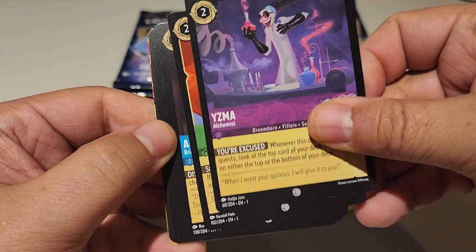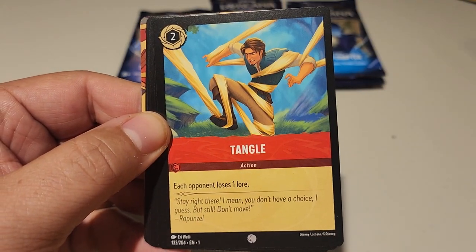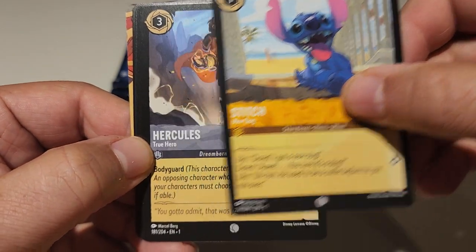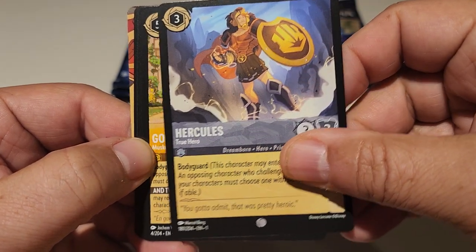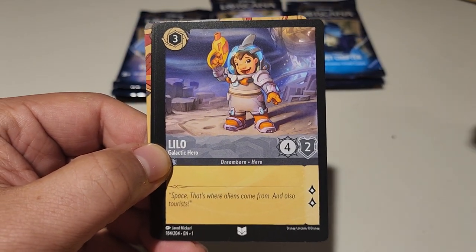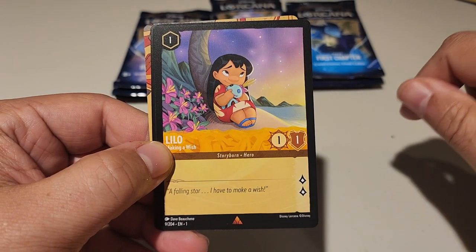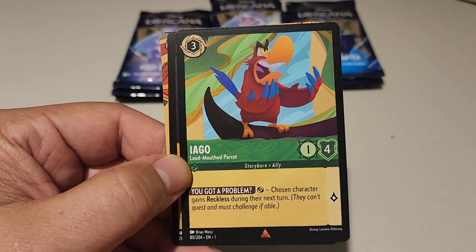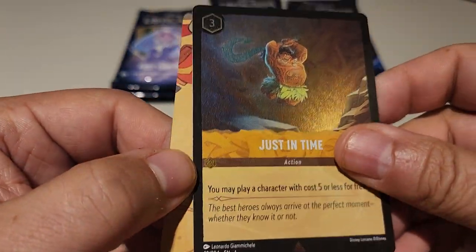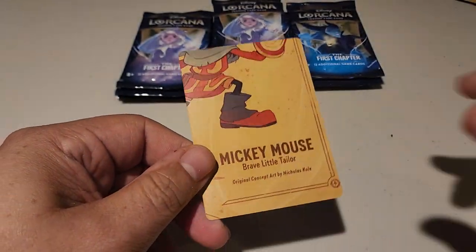Gizmo, Stolen Scimitar, Aurora, Tangle, Stitch, Hercules, Goofy the Musketeer, Lilo Galactic Hero, Dragonfire, Lilo Making a Wish, Iago that bad-mouthed parrot. And just in time — it's a rare foil, so we'll see if that is any good in the next video when I look up all these values.